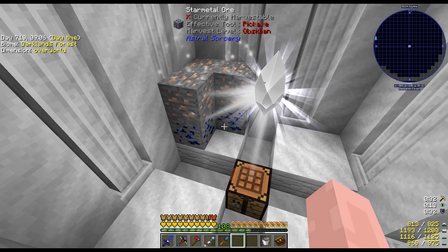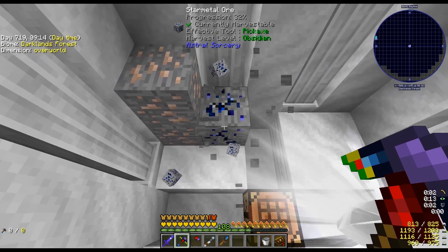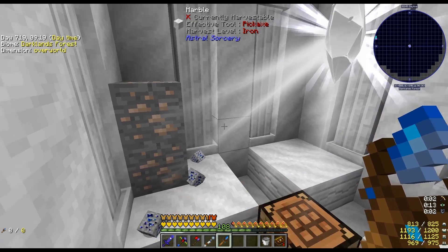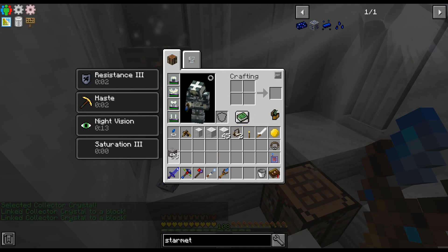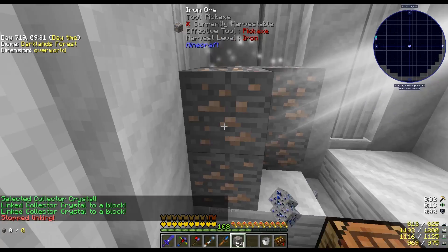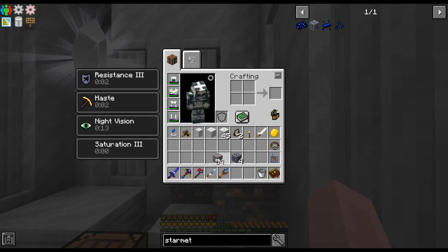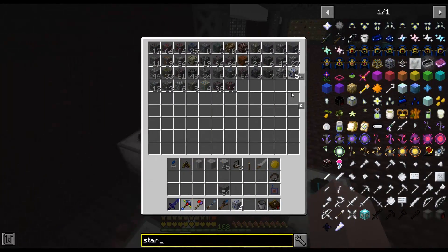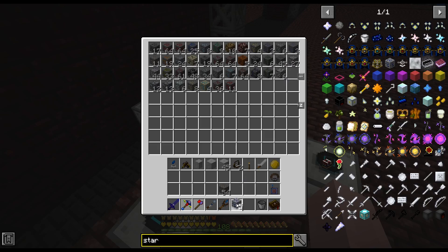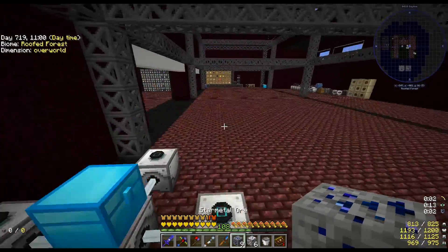It didn't take long at all — I literally hit the stop record button and it immediately happened. Amazing! I got some star metal ore and the beams of light are still pointing where I had them. I can place iron ore in the same locations and it'll start transmuting again without resetting the connection. I got four star metal ore, enough to make seeds. I'm also kicking myself because I was already getting star metal ore from my laser drill.